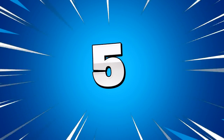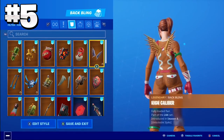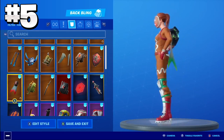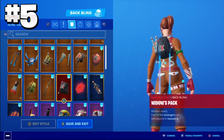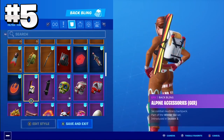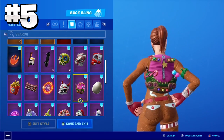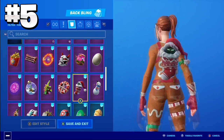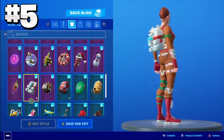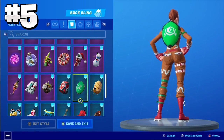Moving on to the number 5 position, we have the Ginger Gunner with the Bittersweets Backbling and the Driver Pickaxe. Unfortunately we do have to wait for the Gingerbread Raider skin to be released to complete this combo, since the Bittersweets Backbling is part of that set. You can always run no backbling or use any Gingerbread Backbling you own. I chose the Driver Pickaxe because a more simplistic pickaxe works really well with the Ginger Gunner skin, though the Icebreaker would look great too.